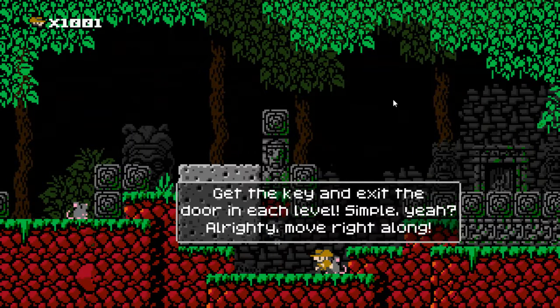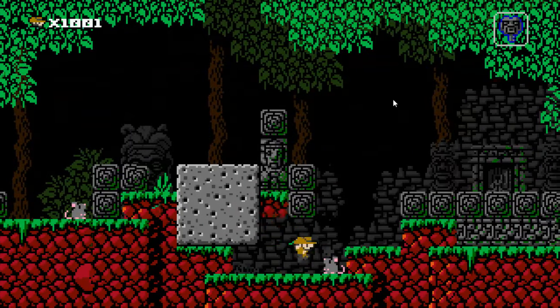So this guy is going to say: get the key and exit the door in each level. Simple, excellent. Grab the key, find the door, and we're out.